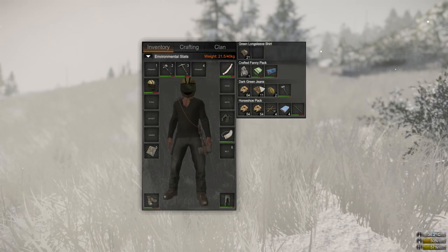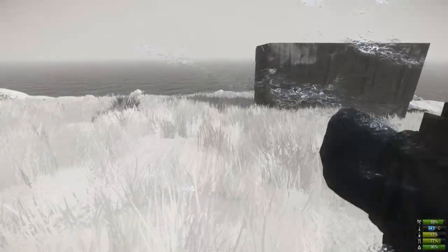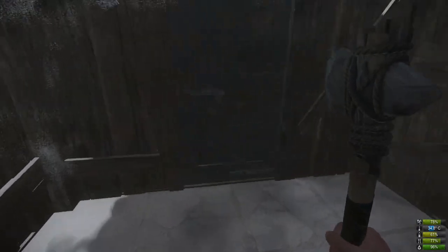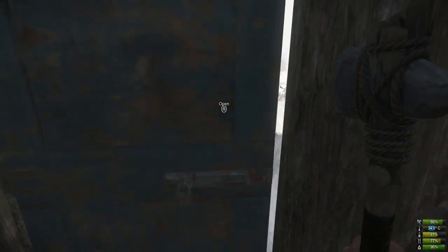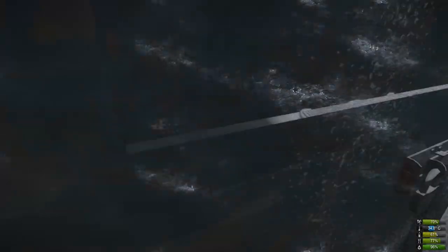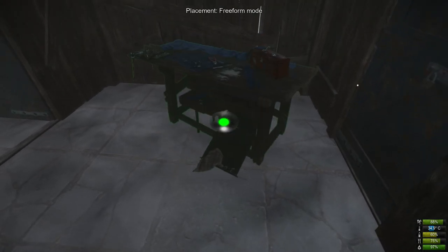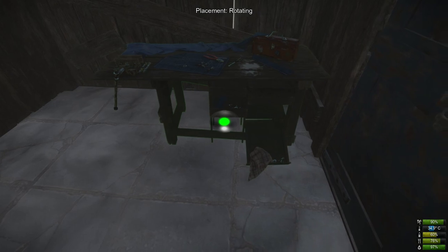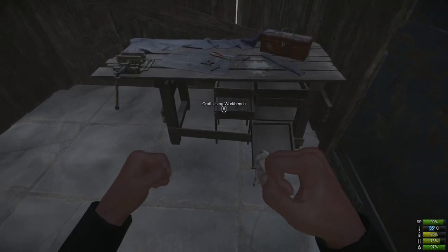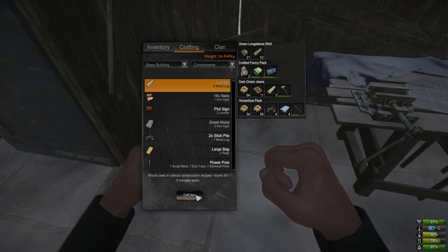We've got the three stacks, a slot open, so let's chop some wood for a storage crate. Three stacks done — didn't take too long at all. This is dangerous because someone can kill me now, but let's get the workbench inside. Lock up, place the workbench — I like to use the free form mode to see where it fits within the boundaries.